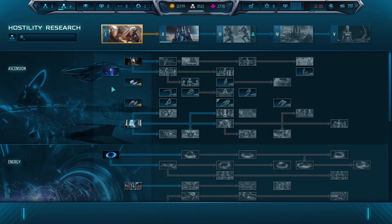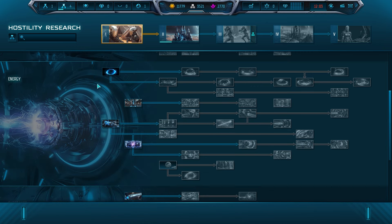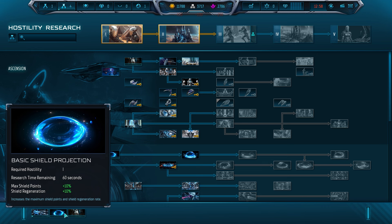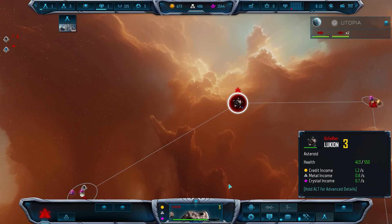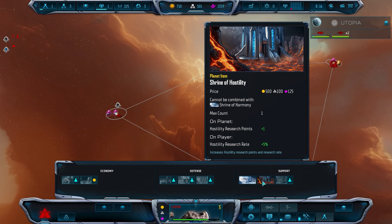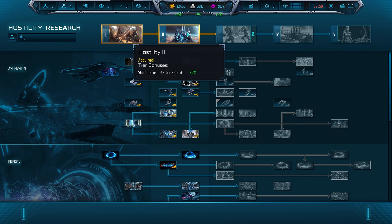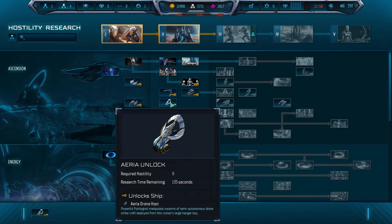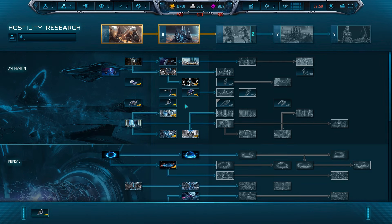In the hostility research tree, research the following. Refined Laser Cannons for the extra laser damage. Basic Shield for more shield points. Subliminal Manipulation for more fleet capacity, which you will fill with Disciple Vessels. To unlock the hostility tier 2 research tree as fast as possible, build a Shrine of Hostility on your first colonized asteroid or planet. Rush your research to Hostility Tier 2, then select the AERIA Drone Host unlock. From this moment on, build these Drone Hosts until you have at least 5 of them.